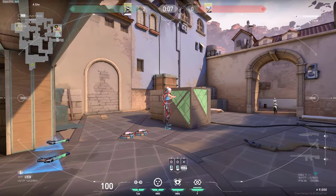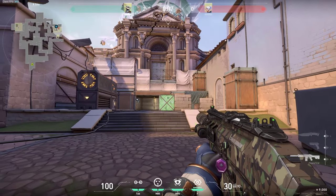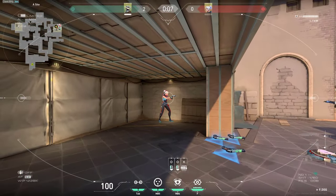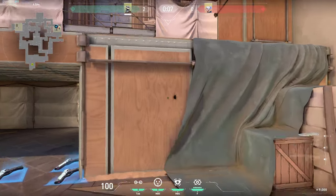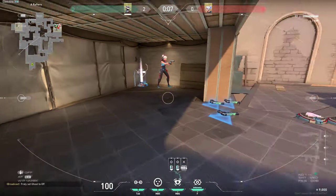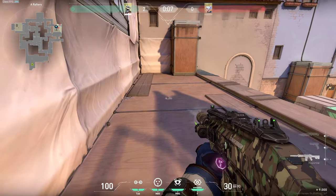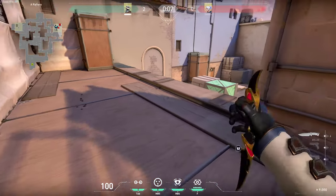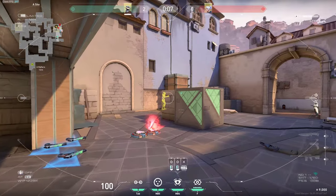Another spot you can wallbang is right here behind these boxes. Very simple — you can wallbang pretty much anywhere and get a kill. Another spot is right here under heaven. You can very simply wallbang anyone here, and this also works if you are on top of it. If there's anyone tagged, you can always wallbang in or just very simply try to wallbang the guy there. You can wallbang these two spots very easily right here.